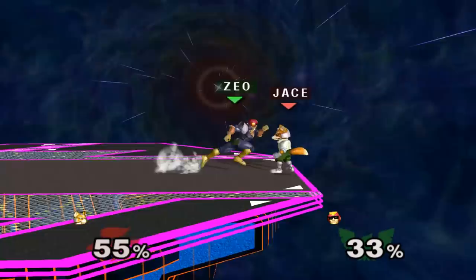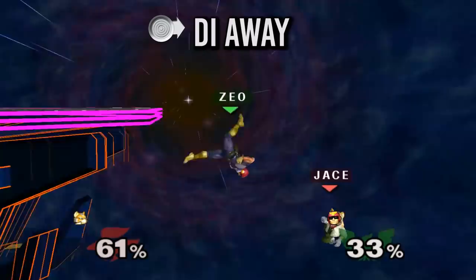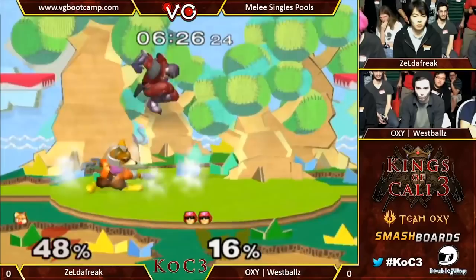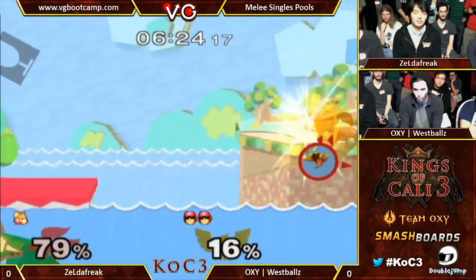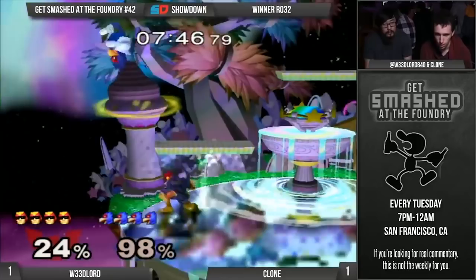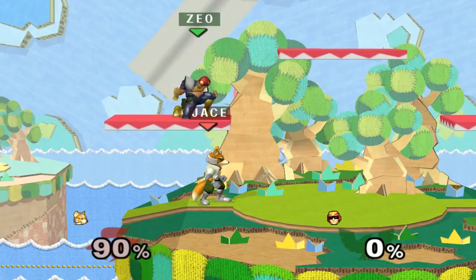If they DI away, they can usually escape, but by using forward throw, you can make them fly way further off the stage, making edgeguards that much easier. Some of the more swaggy or disrespectful options include the sacred combo or a stomp to Falcon Punch. This can even work at higher percents if you stomp over a platform.